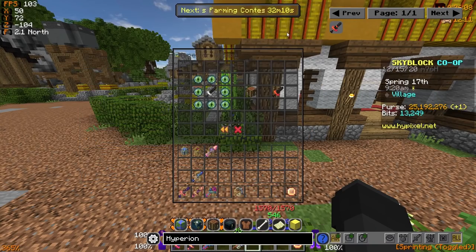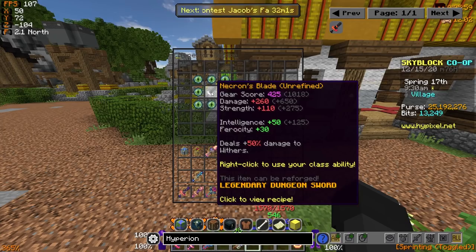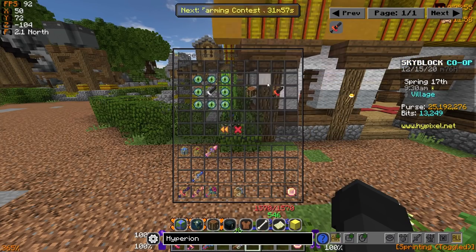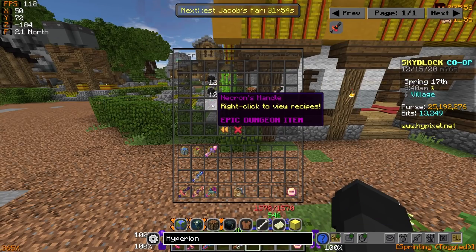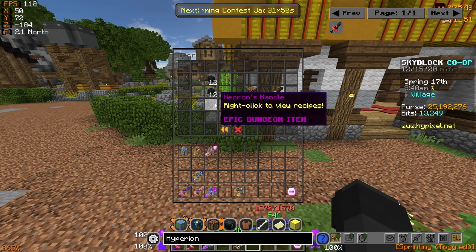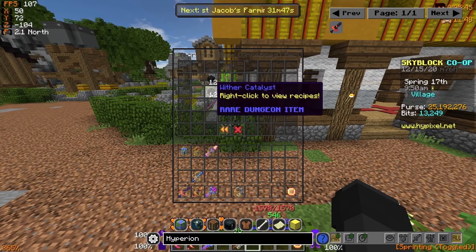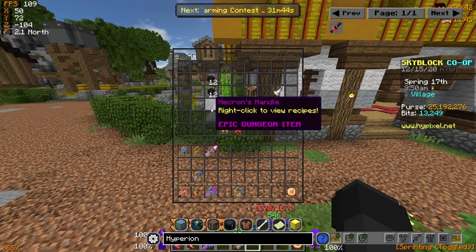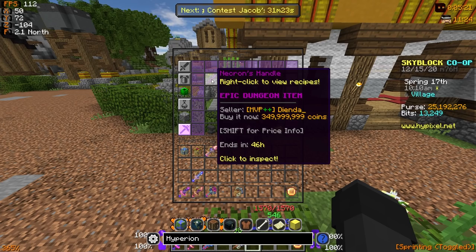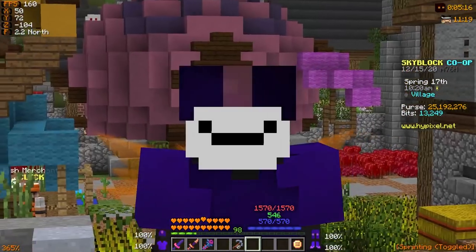The recipe to craft the Hyperion is pretty simple. You need to surround a Necron's Blade — the unrefined version — with a bunch of laser eyes in order to get yourself the Hyperion. The way that you get the Necron's Blade is using a Necron's Handle, which is actually a very expensive item. You also need 24 Wither Catalysts, which are also pretty expensive, but nowhere near as expensive as the Necron's Handle. Just to put this into perspective, we've got 5 Necron handles on the auction right now, and the lowest BIN is 350 million coins, which is pretty expensive.